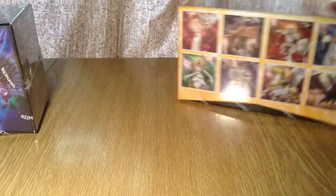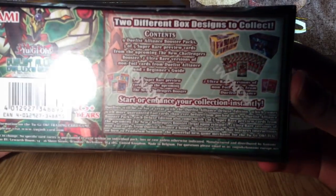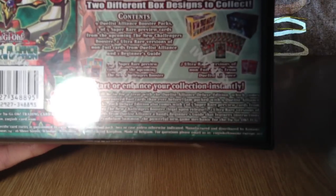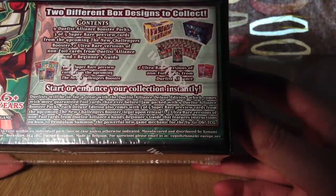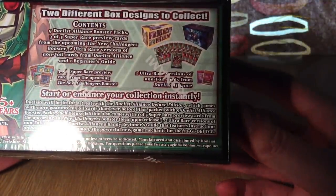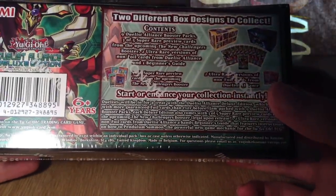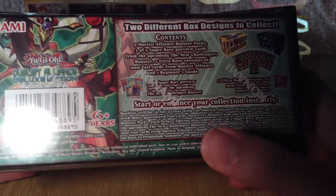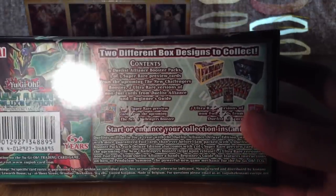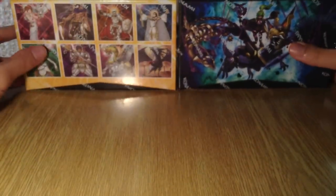I actually don't have any clue on what came in the promos, so I'm going to check this out right now. I can zoom in on the quality — I don't think the Ultras are particularly great from looking at it. That's pretty bad. Yangzing Unleashed and Hip Hippo — not very good Ultras. For the Supers, I think there was Shadol Hound and a few others which look quite interesting. You get three Supers, and there are five to get, so it'll be pretty interesting.